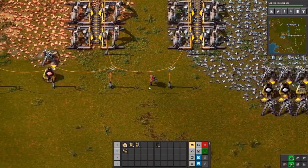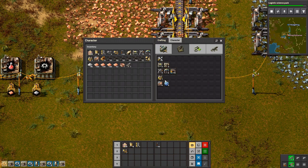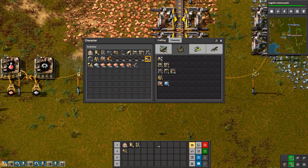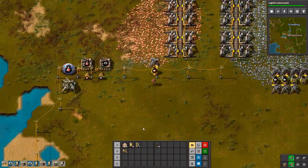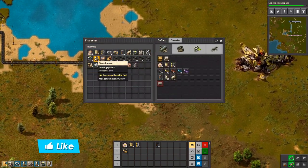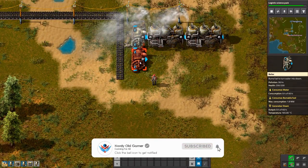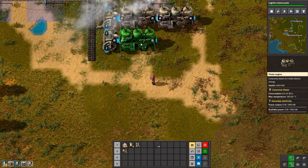I'm doing some automation down here to make some belts because I'm going to need them. We're going to have belts — and belts are good. I'm going to upgrade that to iron. We always need belts.